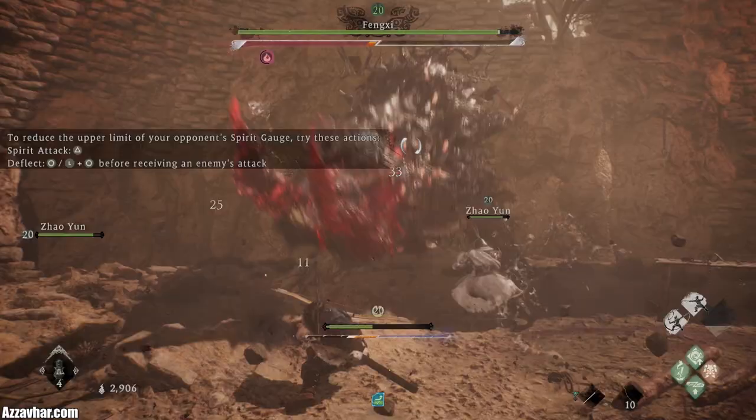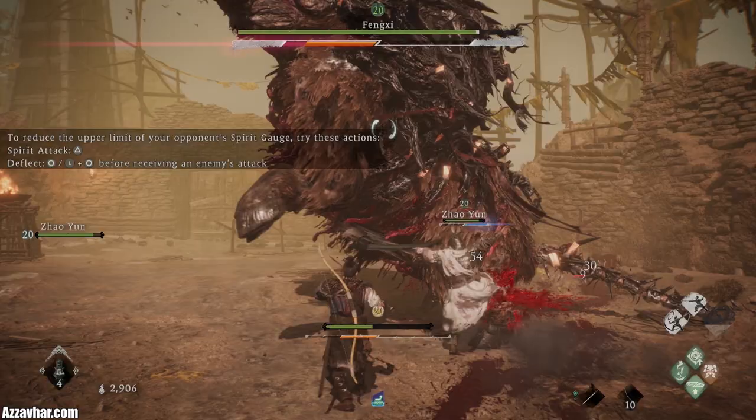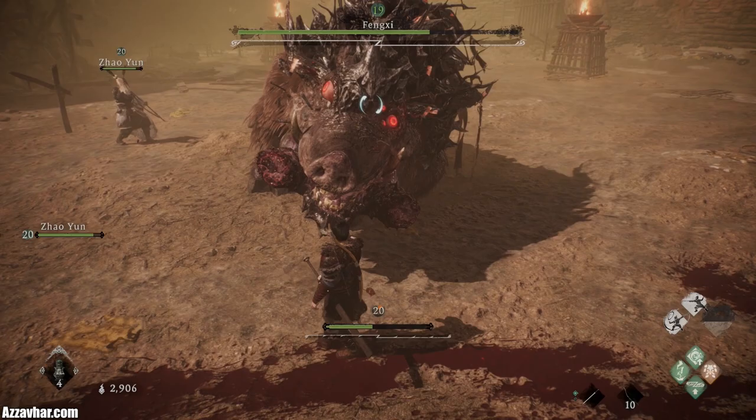Let's jump into the action and pop those buffs back on. If your spirit is looking a little bit low, you can do normal attacks and that will help restore your spirit gauge. The enemy's spirit gauge is looking like it's almost filled, so your special attacks will do some pretty good damage to that. Just keep on spamming those specials. It's now filled, so we can do a fatal strike — deliver that.